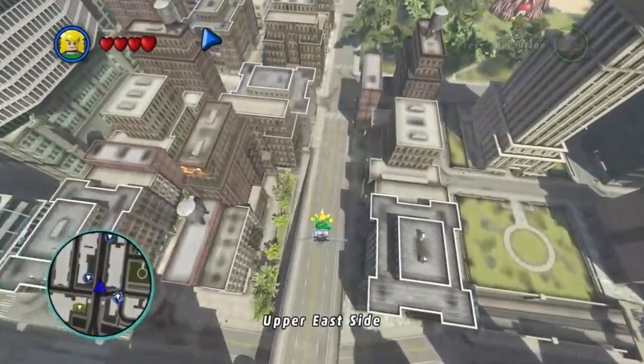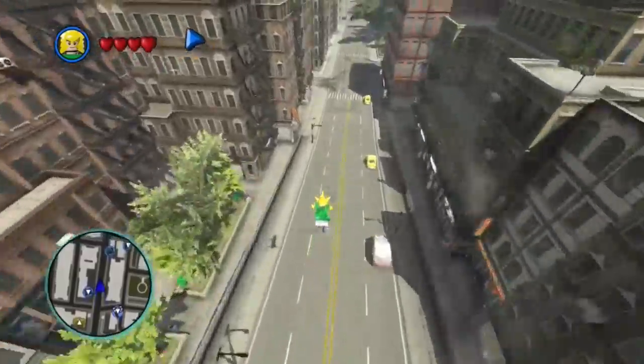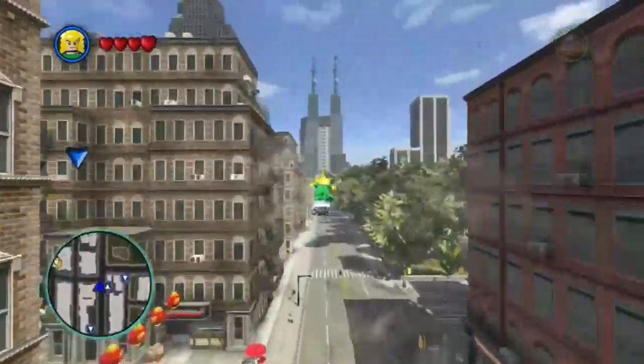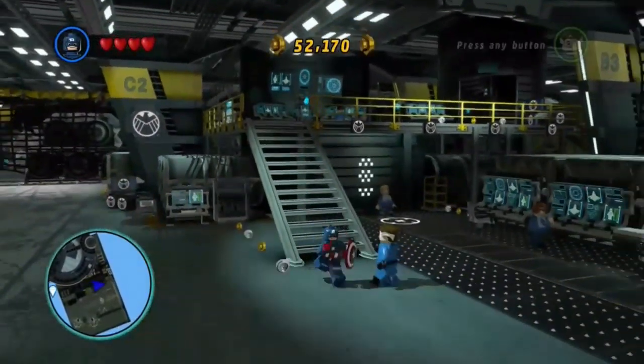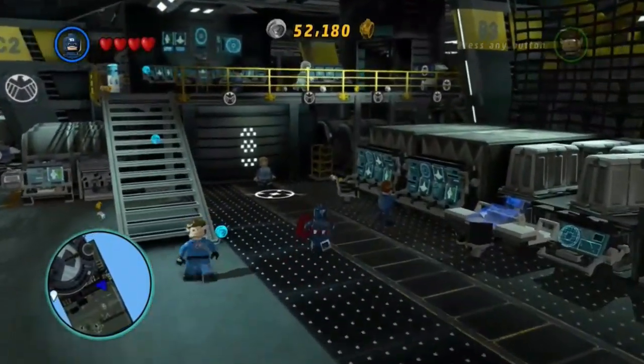This is a really easy easter egg to find and all you need to do is, once you have access to the free roam part of the game, head down into the hangar of the Helicarrier. Once you're in the hangar you will find this man who will offer you a side mission.